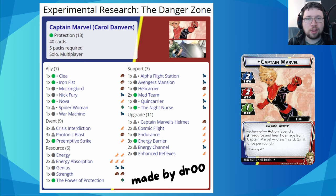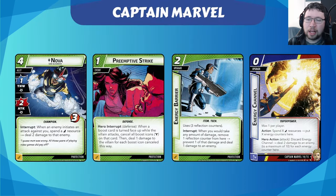As he says in the write-up — and all these decks will be linked in the description below — he likes that you can use energy cards in interesting ways. You can use them for the re-channel ability to kind of heal her. There's the Nova ally, which has an interrupt: when an enemy initiates an attack, spend an energy to deal damage. There's also Captain Marvel's re-channel ability. Preemptive Strike can be paid with any resource, including energy — when a boost card is turned face-up in an attack against you, this event cancels those boost icons and damages the villain for each cancelled one.